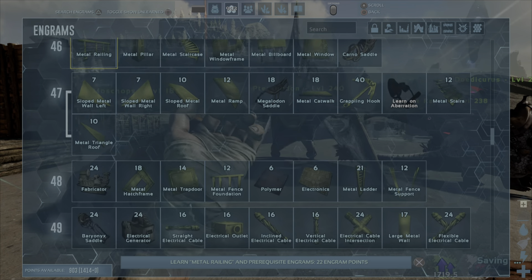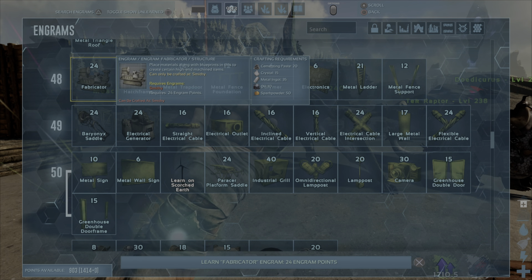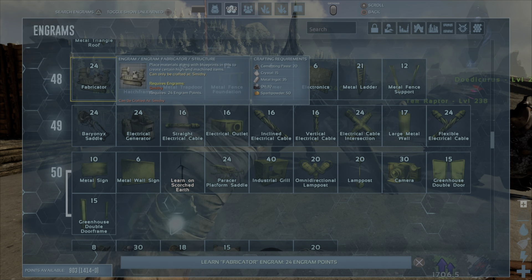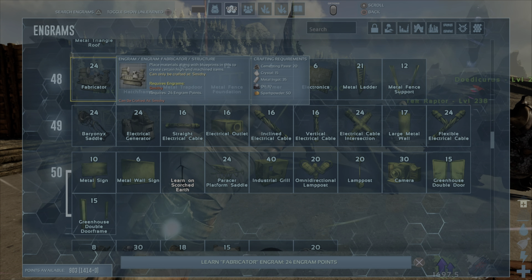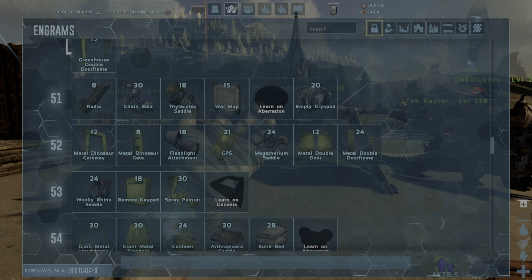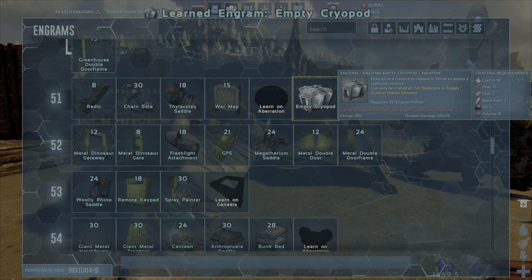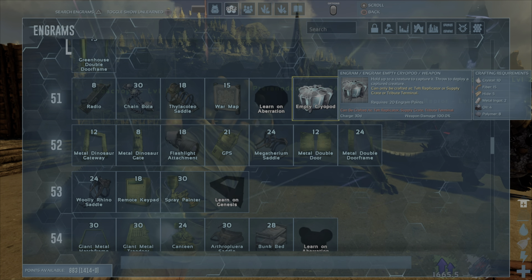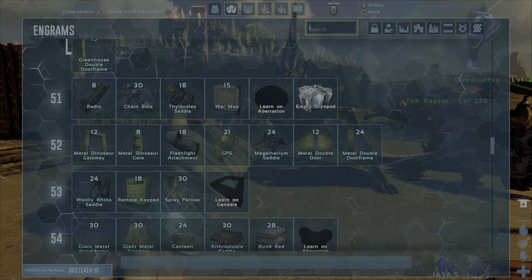We definitely need to get an Argy and an Anky, and start getting a base built because we're still living in a shack. We do have a few wee workers with us. We are now at level 62. What did that unlock for us? Is it 64 for the Argy saddle? Well, we've got a scatter of stuff unlocked now. We've just done a scrap metal run from the boxes, and we found there's a good bit of crystal now. We just need to find a good supply of cementing paste — that's the thing that's holding us up.